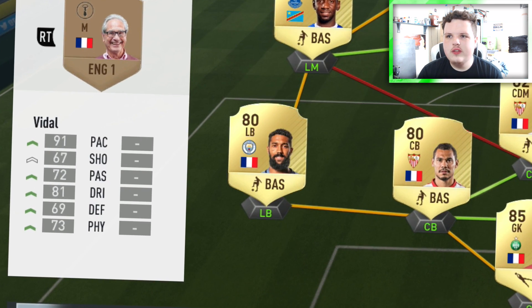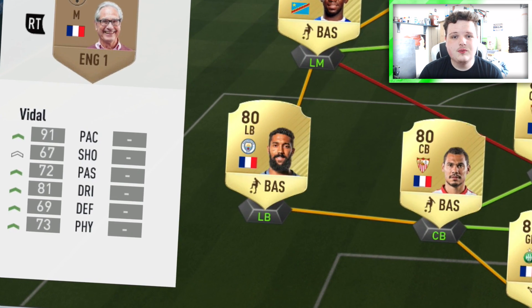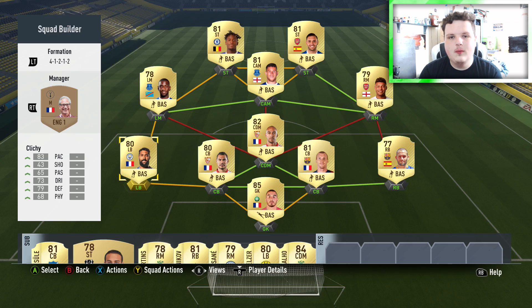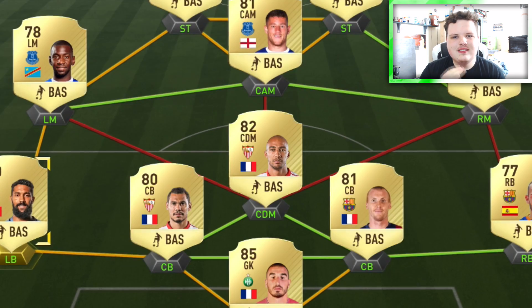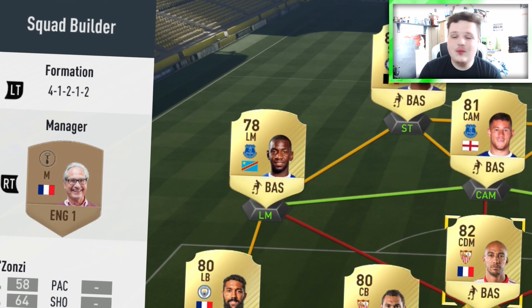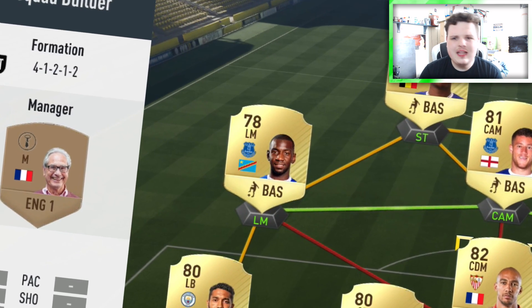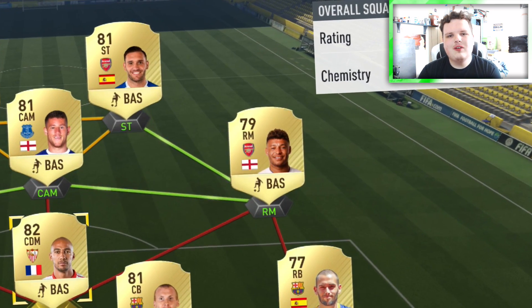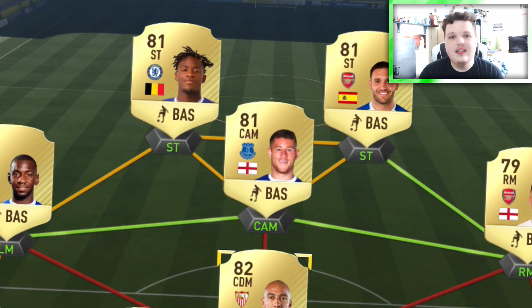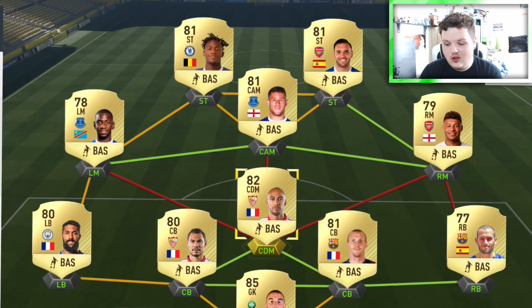At left back we have Gael Clichy, who I got for 1,000 coins but he goes around 2,500. On the right we have Alex Vidal — an absolutely insane fullback. I cannot stress how important it is for both your fullbacks to be fast in this game. In midfield, the CDM is Stefane N'Zonzi, really good and really underrated. We have Yannick Bolasie on the left — five-star skiller, absolute tank — and Alex Oxlade-Chamberlain on the right.